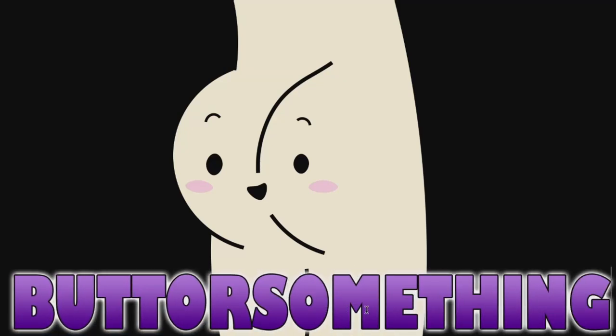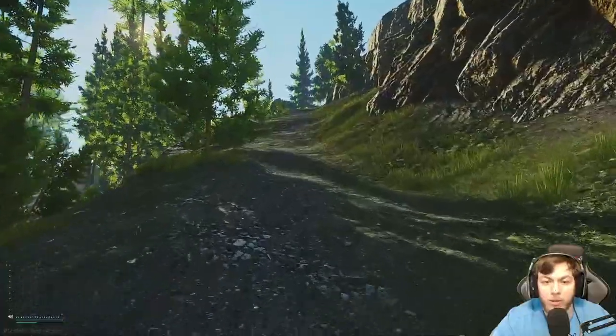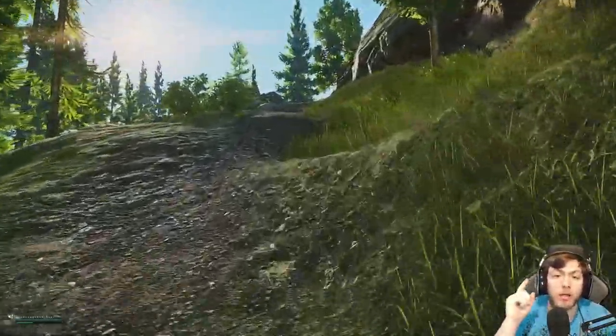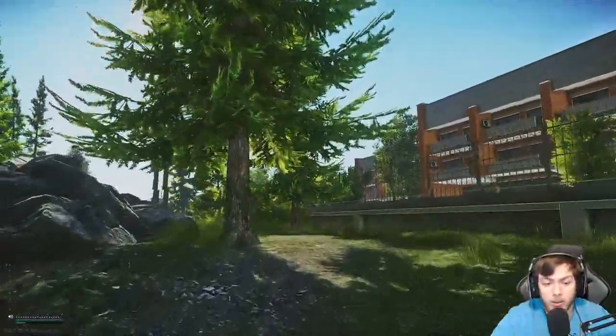What is up guys, it's buttersomething here. In today's video we are doing Spa Tour Part 2 from Peacekeeper in Escape from Tarkov. This quest requires you to place two markers on Shoreline: one at the safe road, which we are walking up right now, and a second one on the helicopter at Resort.